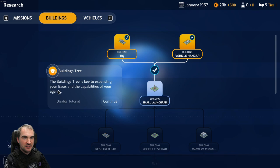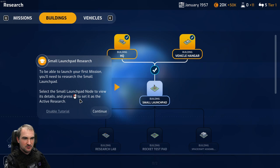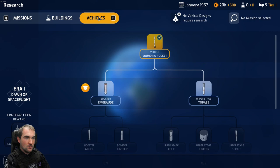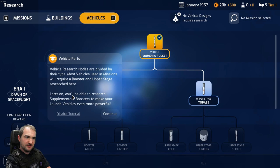The building tree is key to expanding your base and the capabilities of your agency. To be able to launch your first mission, you'll need to research the small launchpad. The vehicle tree contains technologies required to unlock bigger and better launch vehicles. As your agency develops increasingly advanced payloads, so too must your booster technology improve. You can only have one active research at a time - any progress made will be retained if you switch.